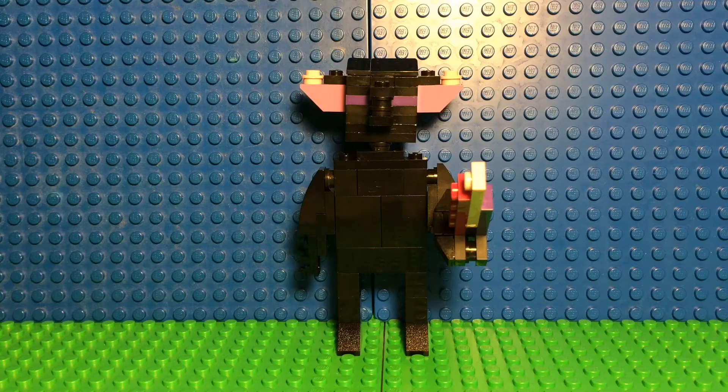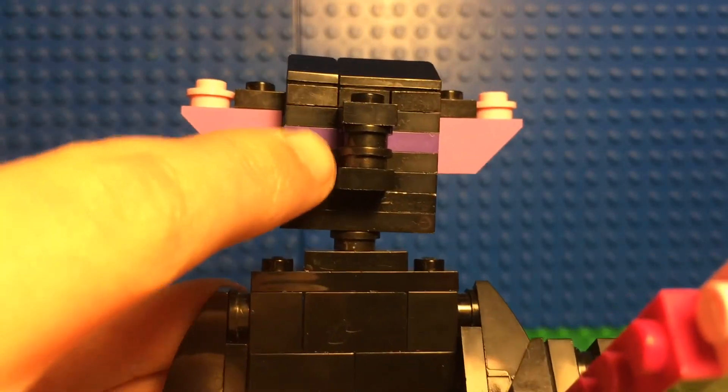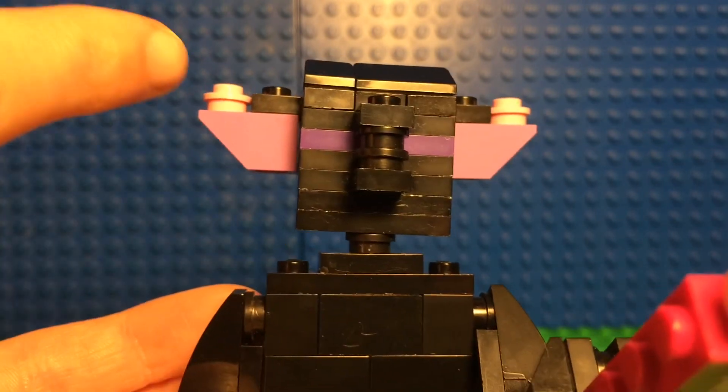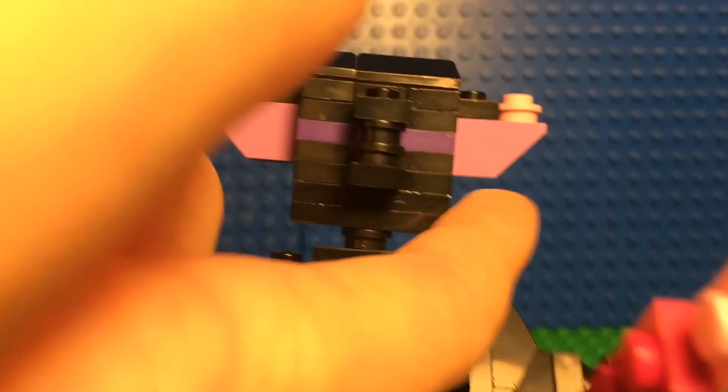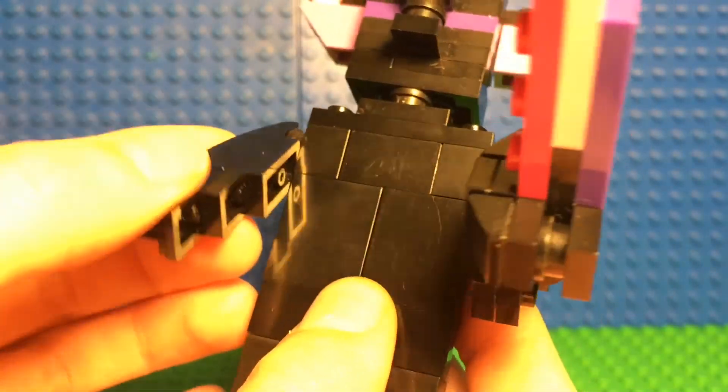Hi guys, welcome back to another video. Today I built the PEKKA in LEGO from Clash Royale, so let's take a closer look at him. First of all, you have its mask here, and then you have its horns sticking out the side. Then you move on to the arms and body — the arms you can move up and down.